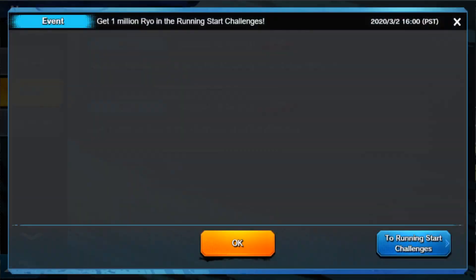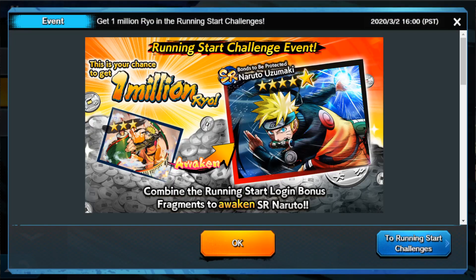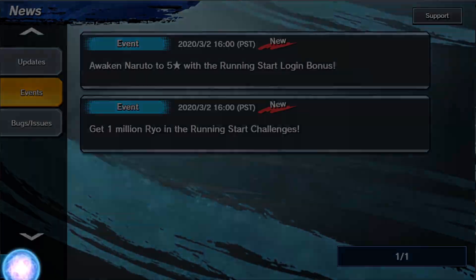The running start challenge event is one of the things we're working on right now in the game. This is your chance to get 1 million Ryo, which is kind of like the in-game gold — or rather silver coins. You combine the running start login bonus fragments to awaken SR Naruto.